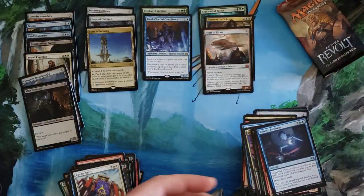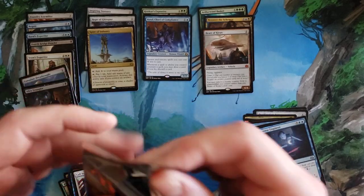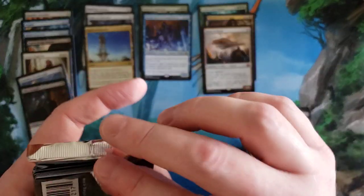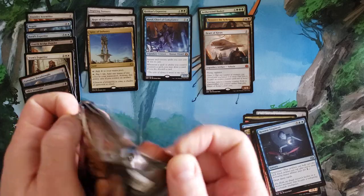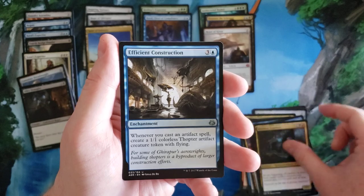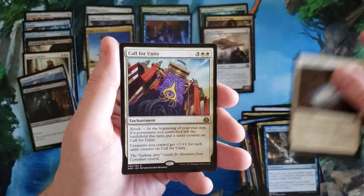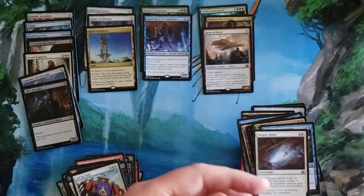Last pack — this is ridiculous, it's just dissolving in parts. Whatever, okay. Weldfast Engineer, Efficient Construction, Thopter Arrest, Call for Unity — and that's it: land, and that is all she wrote for this video.